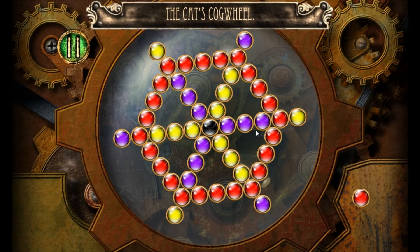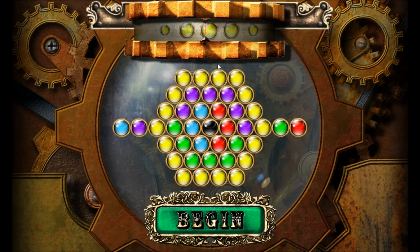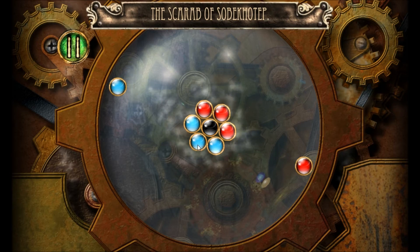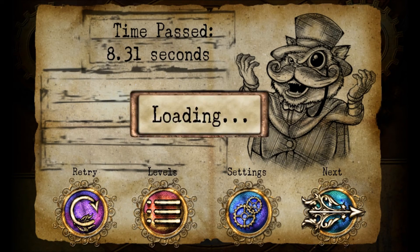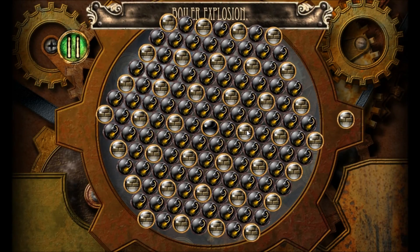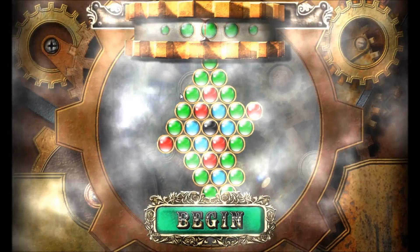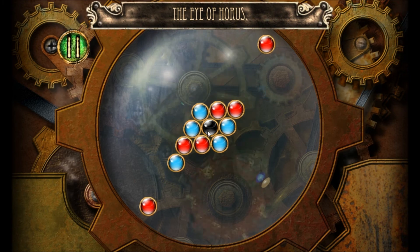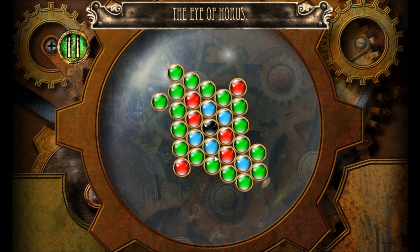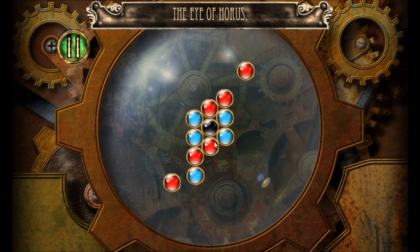So apparently if you get one orb on the wrong thing, you have to instantly start over here? That's insane! What the hell am I supposed to do here? Goddammit. The sad part is, this is probably pathetically easy, too.